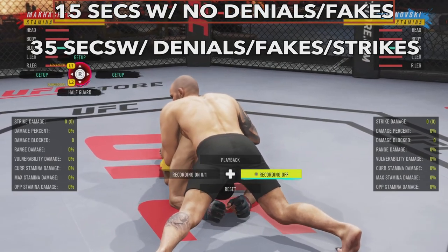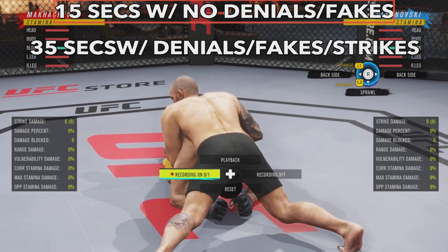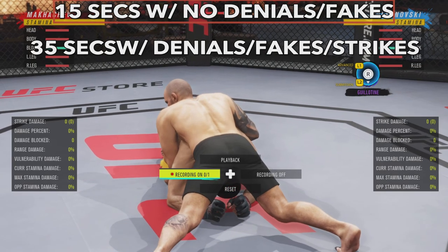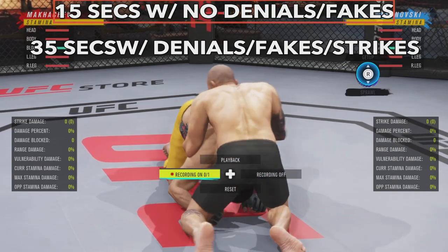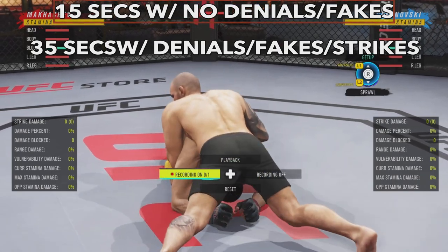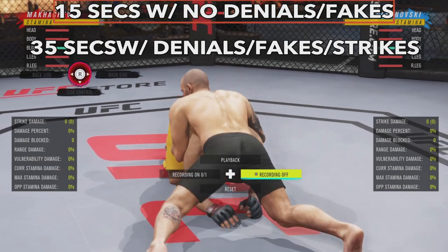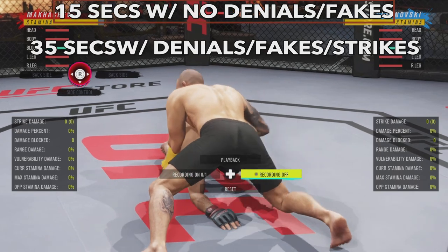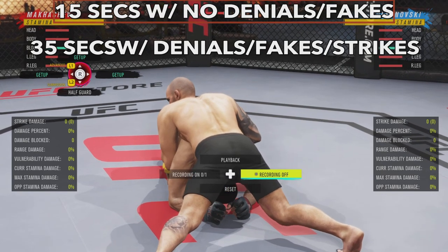In sprawl, a popular tactic is going for the undeniable fake from bottom sprawl because the guy on bottom gets free GA to build back to whatever position he wants. The top sprawl player can't undeniable fake the guillotine, so the best approach is to land strikes and hope for a mistake to get a submission. For the bottom player — especially if someone's stalling — undeniable fake the side control position to stall the timer, avoid damage, and the ref will eventually stand you up.